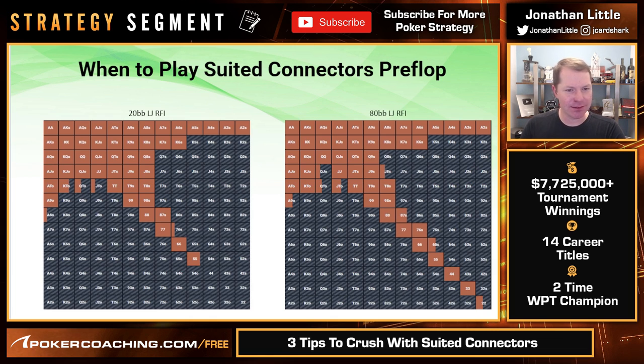Let's take a look at some preflop ranges. Here is our lojack raise-first-in range — this means it folds to us as if we were under the gun with six players at the table. Here are the hands we should raise when we're playing 20 big blinds deep. Notice 8-7 suited is played, 7-6 suited is played every once in a while, but 6-5, 5-4, 4-3, 10-7, and 9-7 are simply not played. Also notice the small pairs — 4s, 3s, and 2s — are just folded 20 big blinds deep from the lojack seat.